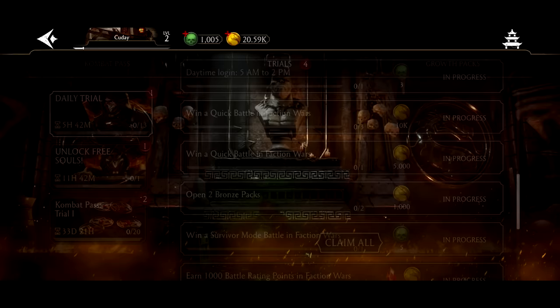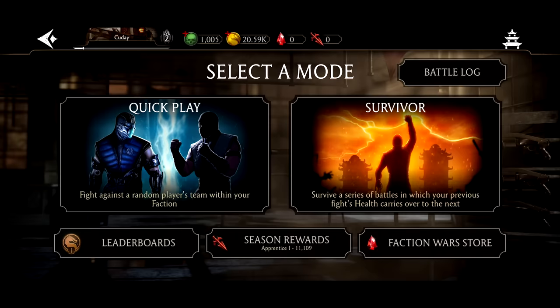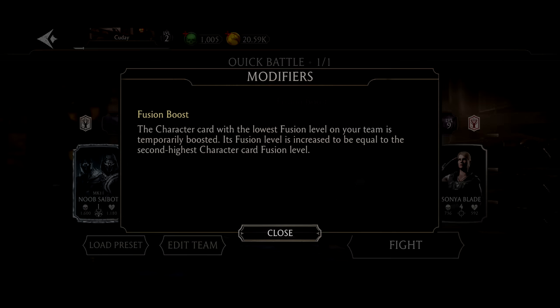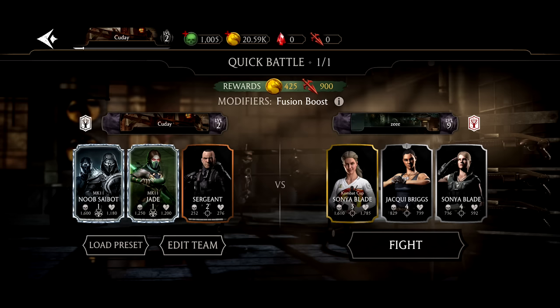We're going to choose Black Dragon — it doesn't really matter which one you choose. Pretty much every single one has a lot of difficulty and cheaters, to be fair. You can probably win a game or two of faction wars. Then you can get that nice sweet trial reward — earning ranks and getting 900 battle points is easy because all we need is to play one or two games. Getting to 25k would take a while, so we don't have to hit that.